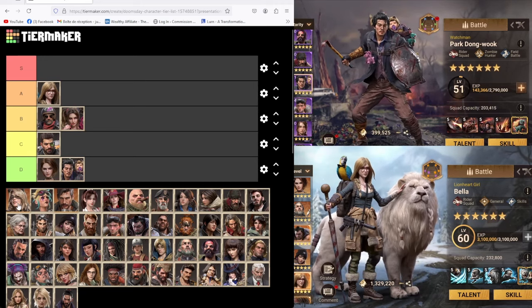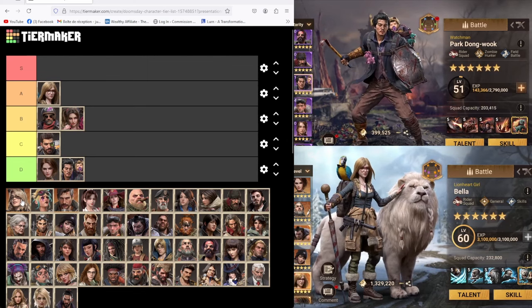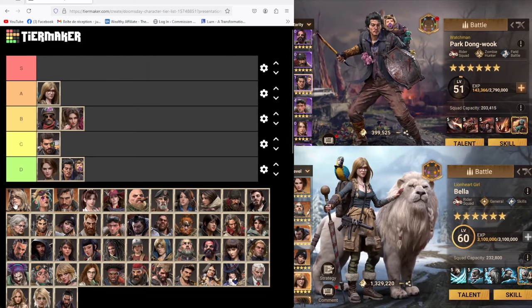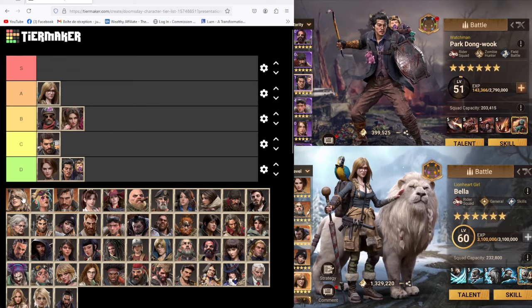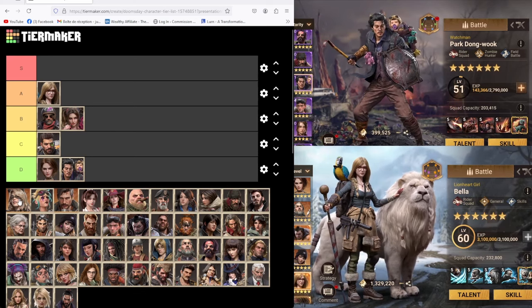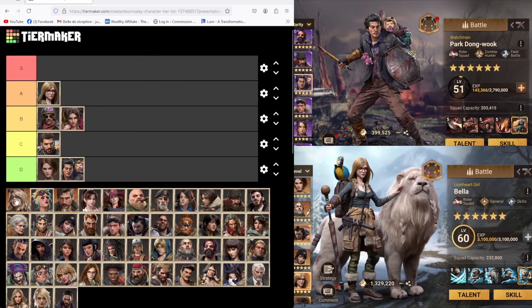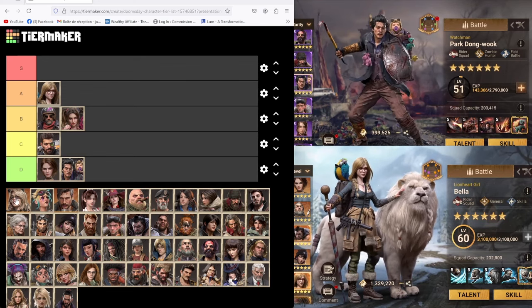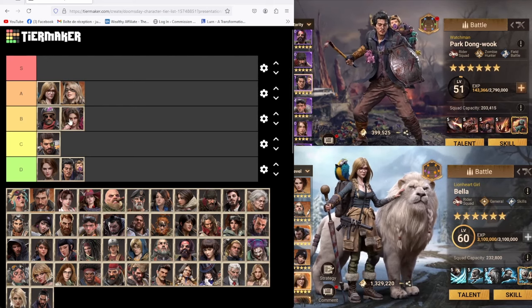One of the new heroes — JC. I've heard really good stuff about JC, even on the field, even though she's technically a garrison hero. She's really good with basic attack damage, at least that's what I've been told, and she's a much stronger hero than the old ones. Because a big part of her skills are garrison-only, I would probably put her in A for the field. I think Bella is still probably better than her.